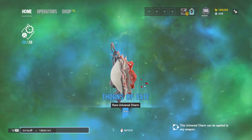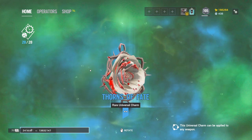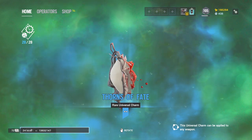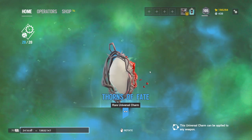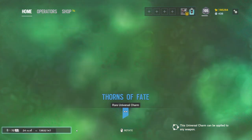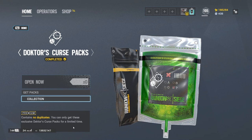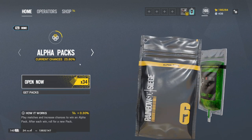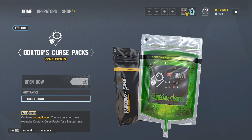Thorns of Fate — ooh, they added like a particle effect to it, that's kind of cool. It moves, and I like how they did that. They have done that in the past. It sucks they didn't have a universal skin in this, but that is the 28 collection packs done. We're saving up to do the end of season pack opening, but that is all of those.